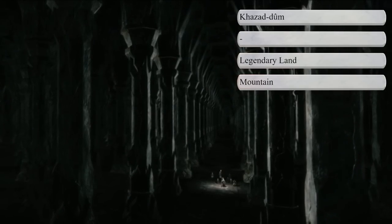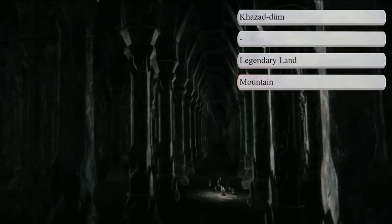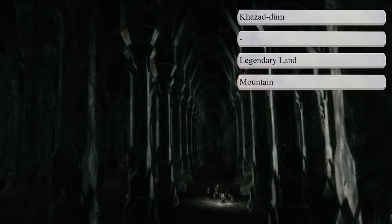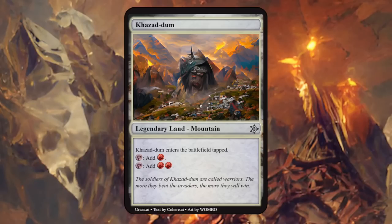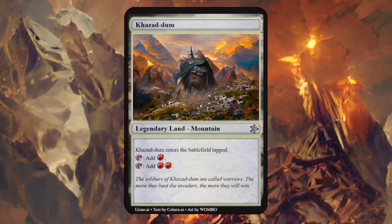Next up we can try a land — Khazad-dûm, commonly known as Moria, was an underground kingdom beneath the Misty Mountains and the most famed of all dwarven realms. As a dwarven land it makes sense for it to be a mountain. Khazad-dûm enters the battlefield tapped but can tap to make double red — very powerful, and it even has the mountain type so you can fetch it up. We'd probably have to get rid of that to make it somewhat printable, as it's probably still too powerful as a land making 2 mana without enough drawbacks.